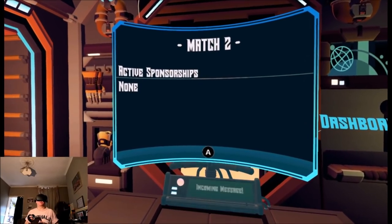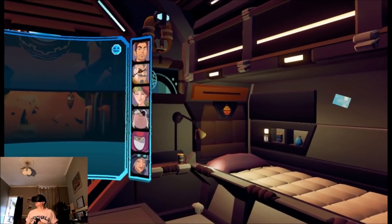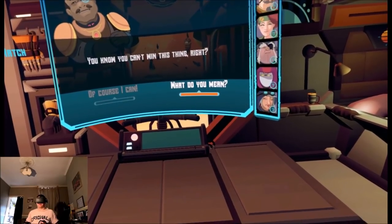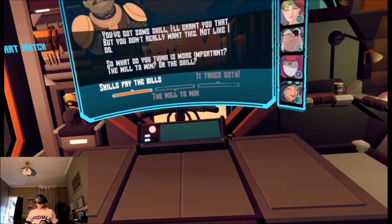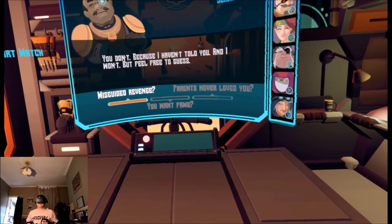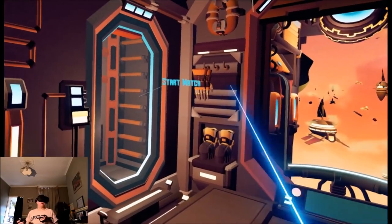And this game is season-based as well. Match two — activate sponsorships. Okay, I've got a nice view outside now. More messages. Okay, he's not impressed with me. How do I win then? Skills pay the bills — it takes both. You want fame? Parents never loved you. Nice try. Okay, I guess we start the match.